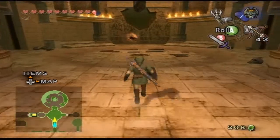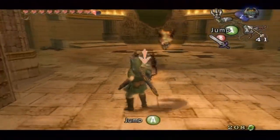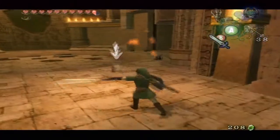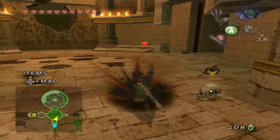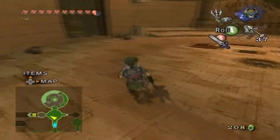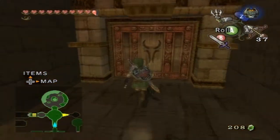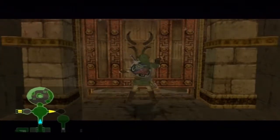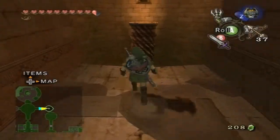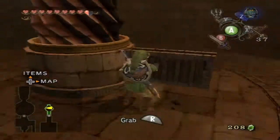The Arbiter's Grounds - or the Arbiter's Temple - kind of just hits the low point at this point, at least to me. The Arbiter's Grounds in general isn't too terrible past this point, but it gets really streamlined - well, not really streamlined, it just becomes more one pathway and then hit end of dungeon.